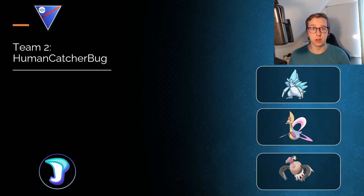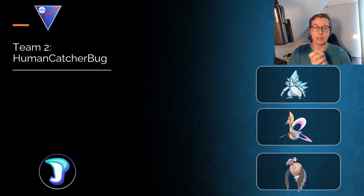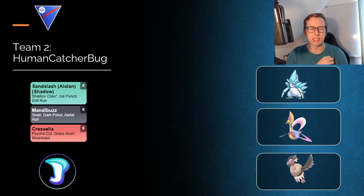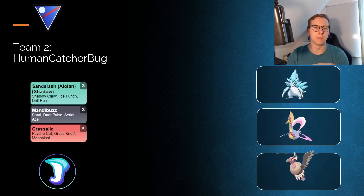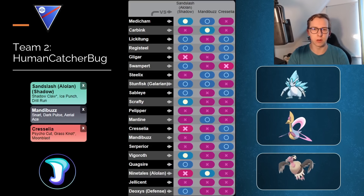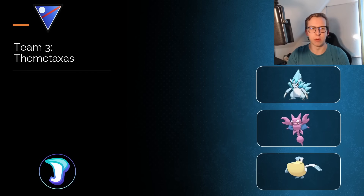Team two from Humancatcherbug, also a fellow YouTuber, so check them out as well. This team has Alolan Sandslash in the lead as the Shadow variant, Mandibuzz as the safe swap, and Galvantula in the back. Galvantula in the back is usually a little too weak as a safe stop, as you get completely hard-walled by any Steel-type Pokemon, which is a little awkward. Still a very solid team, a little tricky against Registeel, but the Alolan Sandslash can deal with it.